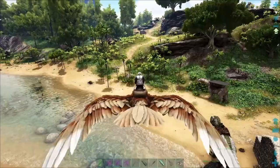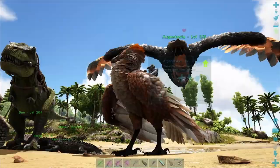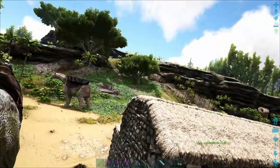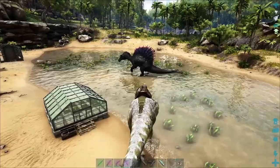A Spinosaur has decided it wants to live in my house. I'll end up killing something. Let's go deal with this thing before I kill - look, it's destroying my stuff. I think it's killing a mini-dino.